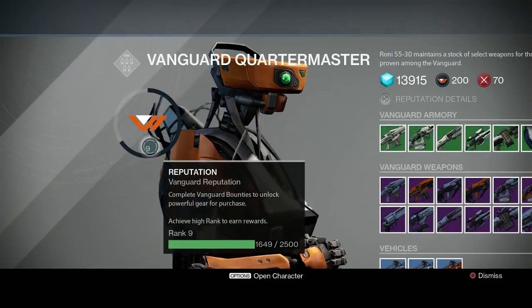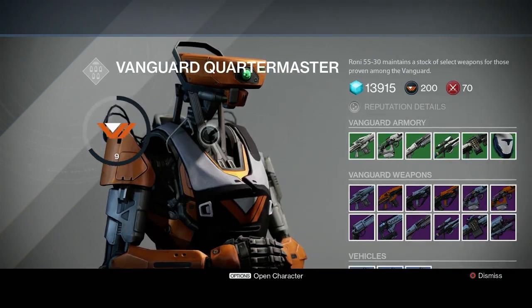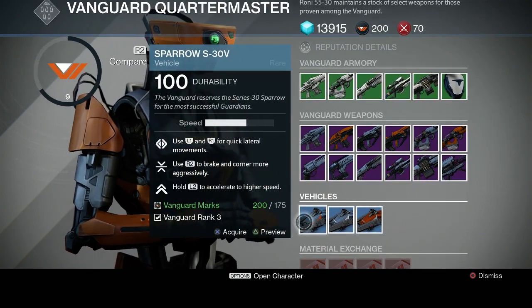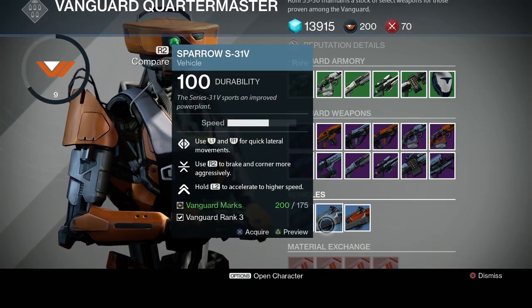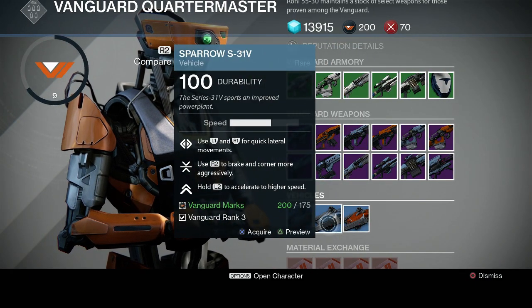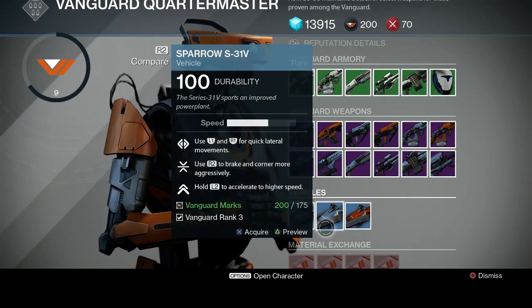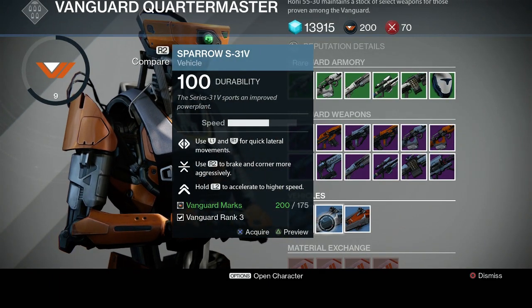You need to have rank three on them. Luckily, I have rank nine on the Vanguard. You want to go down here and pick out your sparrow. Now each of these sparrows has the same speed — this is the rare quality sparrow. This is the first component to getting this sparrow. I'm going to get a white one because it's going to match my armor on my Titan. So we're going to buy this — this is the first thing you need.